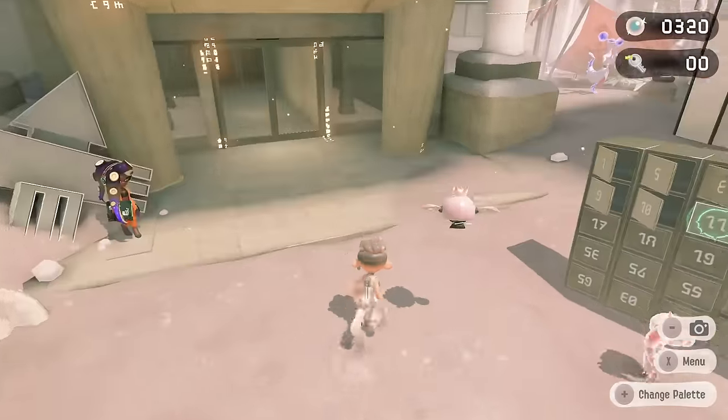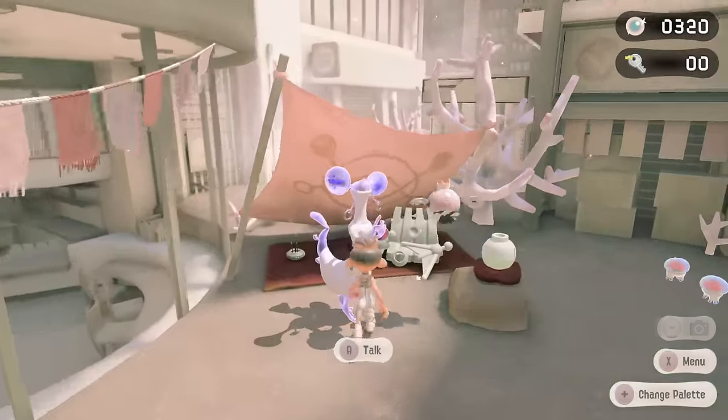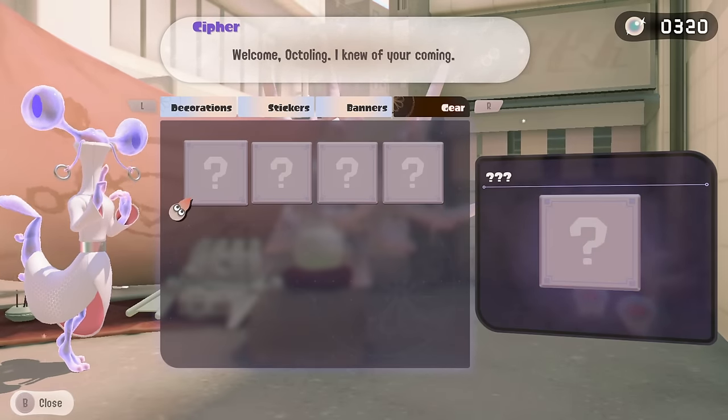Now if you've purchased everything from Cyphers, you'll actually unlock something which is called Today's Find. Today's Find will allow you to get a random item every single day for 100 pearls.